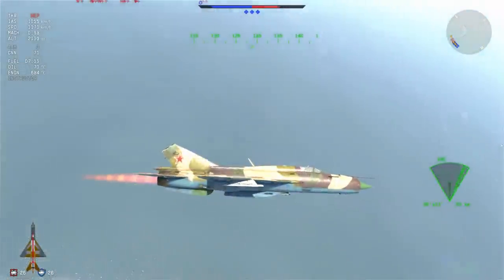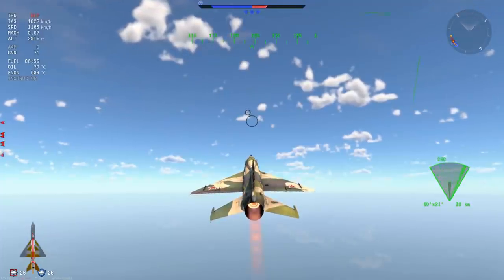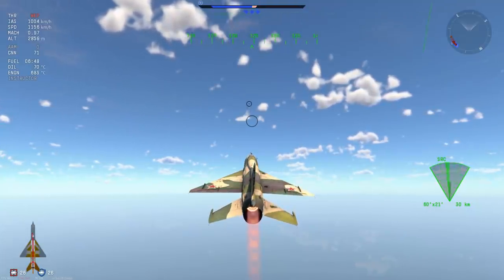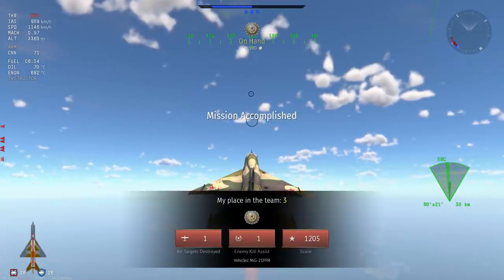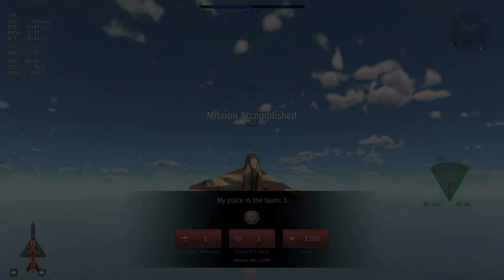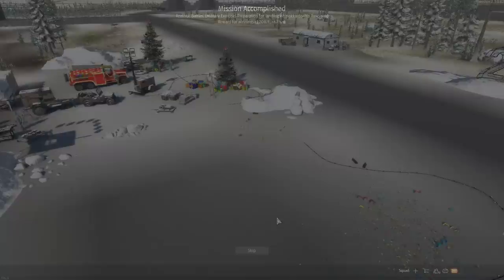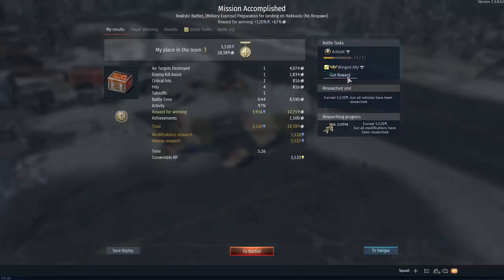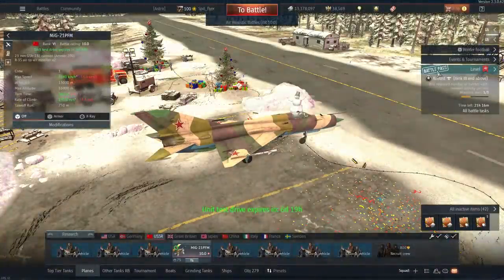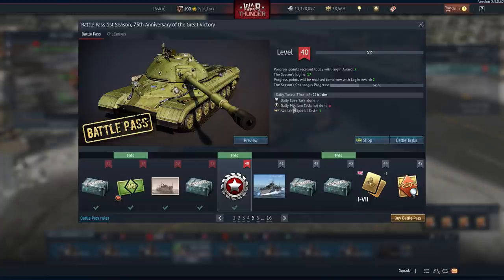The MiG-21 PFM has been extremely stressful to play — it's not fun and I would not recommend it at all. I feel strongly negative about this plane because of its performance and battle rating, and I would highly suggest it goes to 9.7 to become more competitive. There are better options at 9.3 and 9.7 for CAS so I wouldn't consider it in a CAS role. It's unique as an event vehicle — you can probably sell it on the Gaijin market, and I'd try to sell it as high as possible because you're probably going to get rid of it very quickly. Anyway, thank you for watching — let me know what you think, take care, and I'll catch you next time.